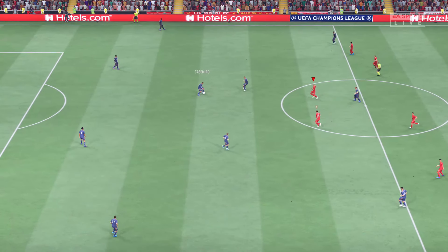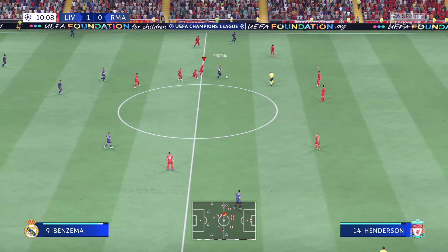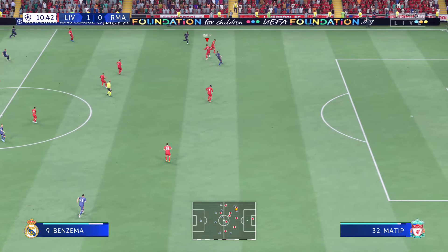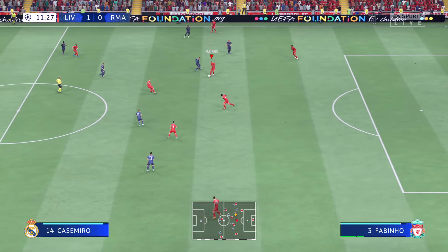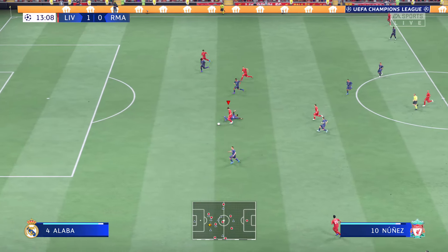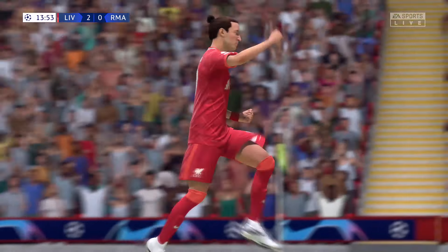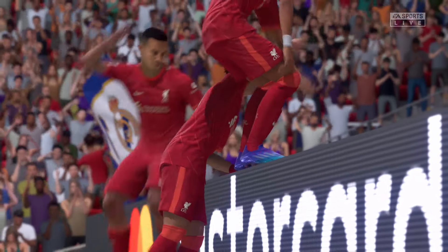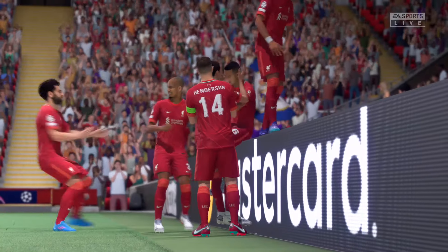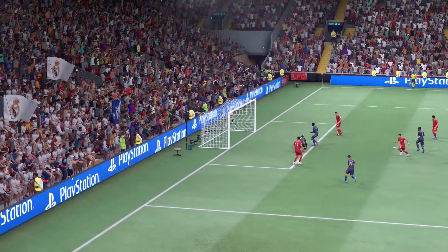The ball rolling again with the scoreline standing at 1-0. Virgil van Dijk. Darwin Nunez moving forward effectively. And a goal! A quick 1-2 and they've turned this game on its head. Here we can see it again — look at the way he glides past the defender to create space for himself, and then the finish is fairly simple in the end. That's a good goal.